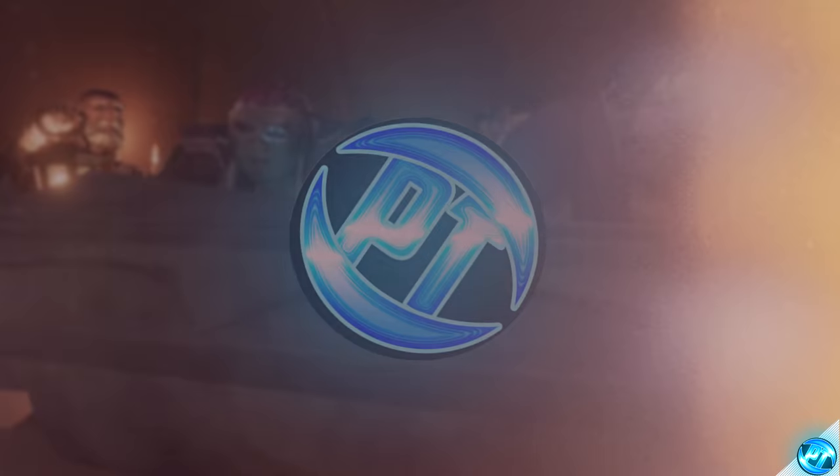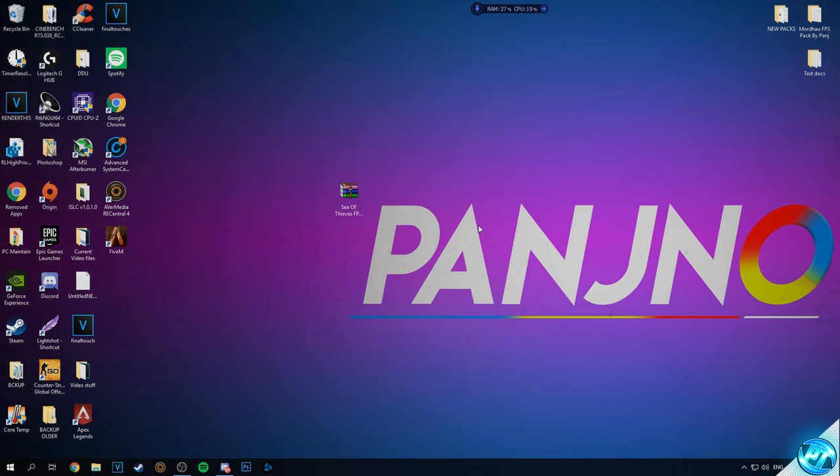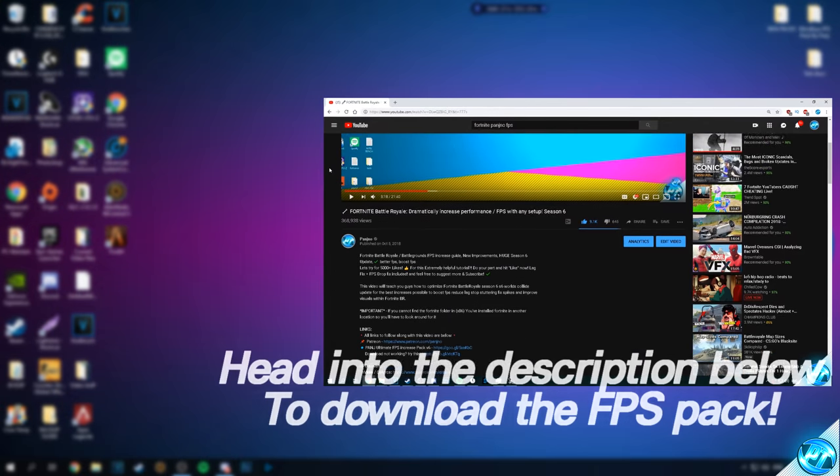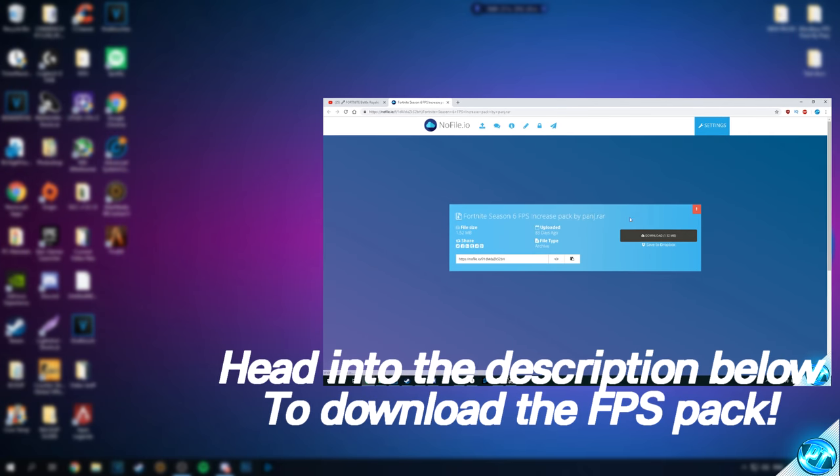Let's get straight into the video to keep this as fast and informative as possible. We're going to start by downloading the FPS increase pack provided in the description. There'll be two links — try the first link, and if it doesn't work or you're having trouble downloading it, try the backup link just underneath.